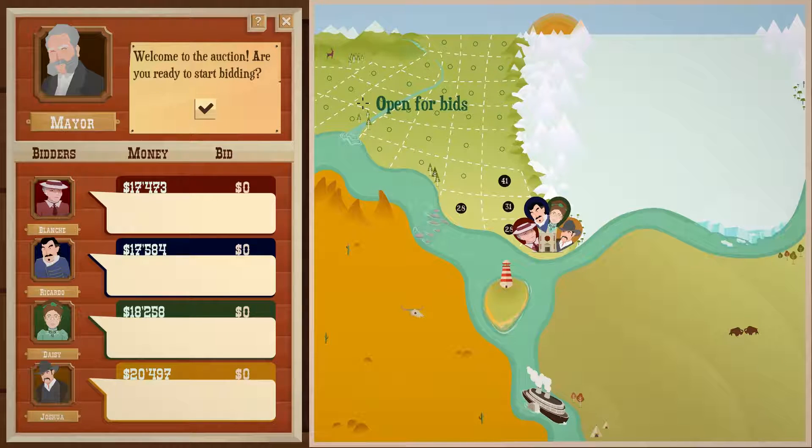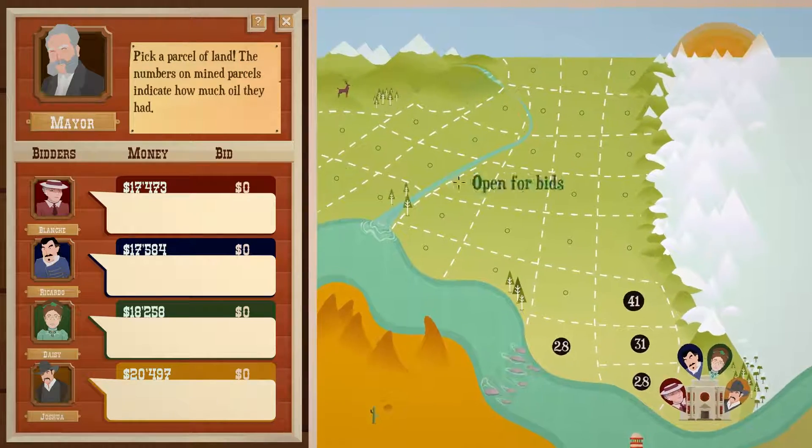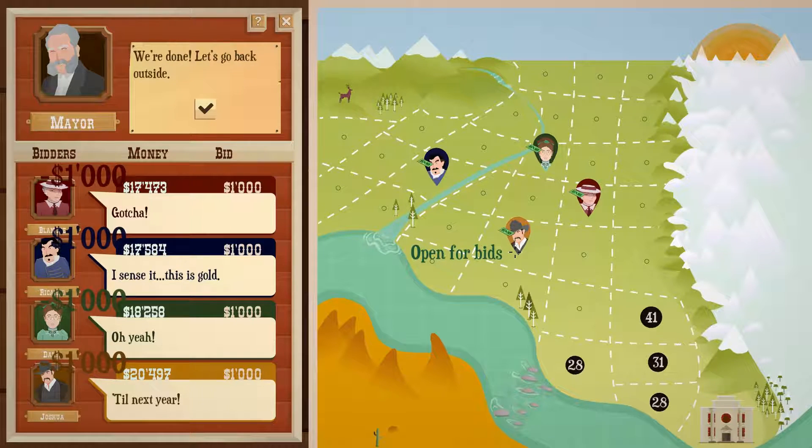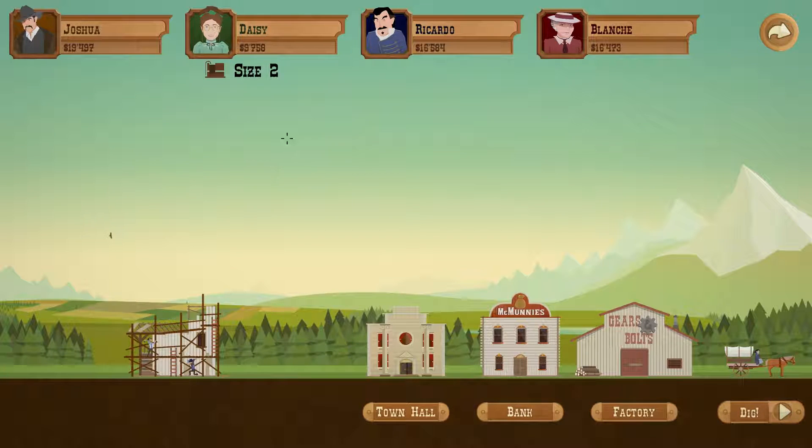You should go to the land auction and pick whichever spot the others don't pick. Personally I want to go here — I wanted to go where this other guy is at, but Ricardo is being difficult. So let's go here instead.